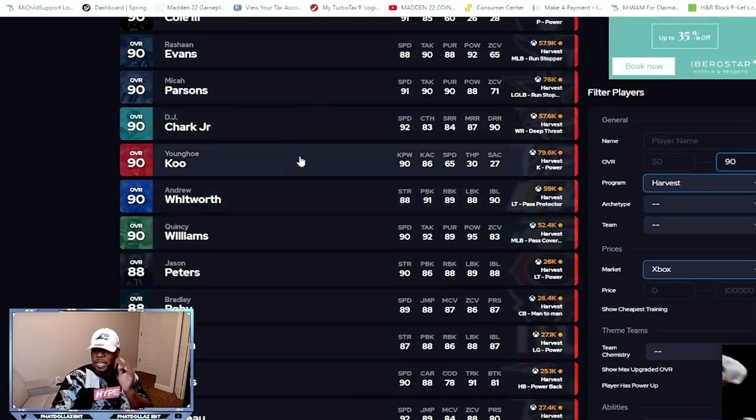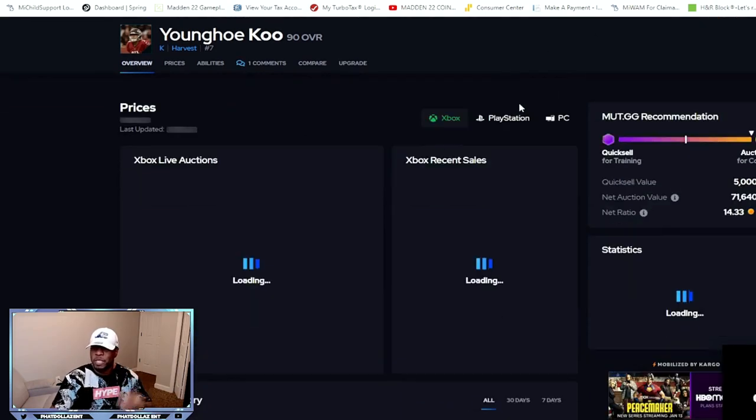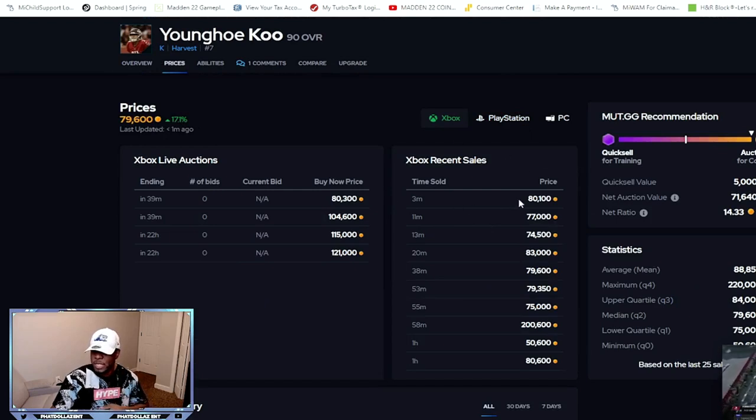The Breadwinners card is Young Ho Koo — he's at 79.6 and up 17% in the top right corner, so he's going up. His recent sales show he just sold three minutes ago for 80k. Remember, you are making these cards for about 54 to 55,000 coins and reselling for 80k. After taxes, that's almost a 20,000 profit every single time. I made two of them instantly in about 10 minutes — three, four, or five would be a quick 80 to 100,000 coins.